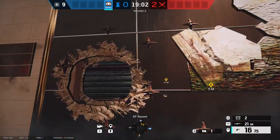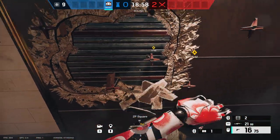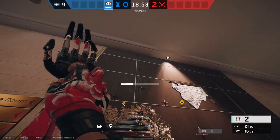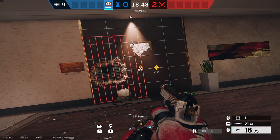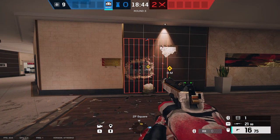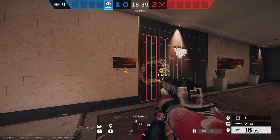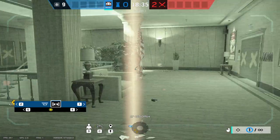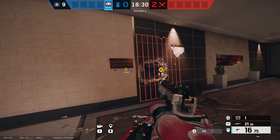One trick I like to do with Rook with a reinforced wall is actually making a hole in the reinforced wall, because there is the soft side still. Then placing my bulletproof camera in there, then putting my laser gate over it. So in order for the attackers to actually destroy this bulletproof camera from range — like a Twitch or an Ash trying to destroy it — they have to use a flashbang of some kind, or any throwable. And when you actually get on the camera, it does not obstruct your vision much.